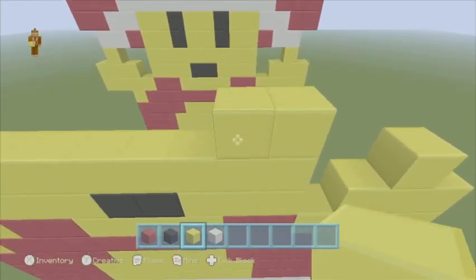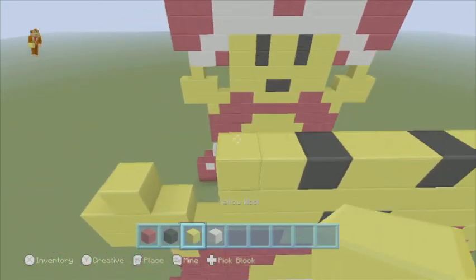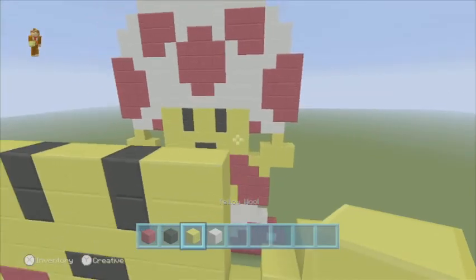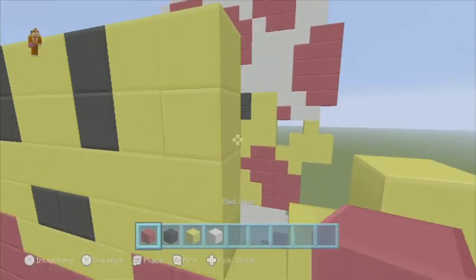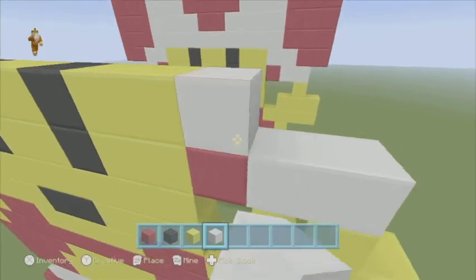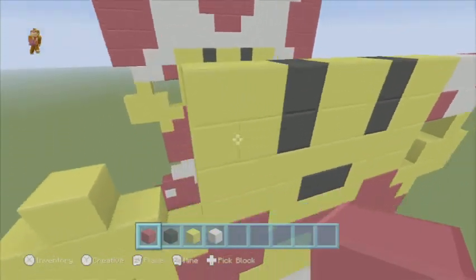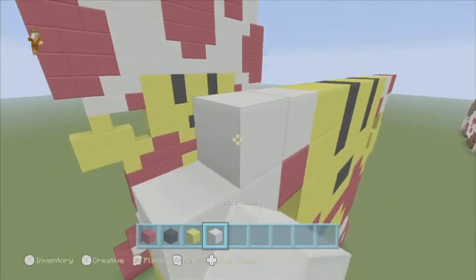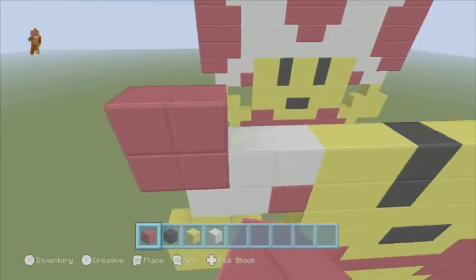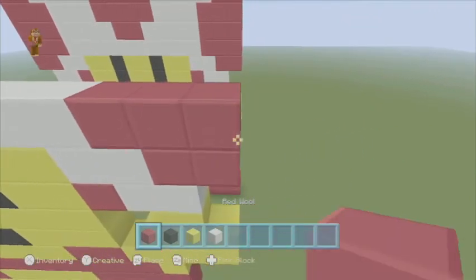Then we're going to go 2 yellow, 1 black, 2 yellow, 1 black, 2 yellow. And then do the same thing on top: 2 yellow, 1 black, 2 yellow, 1 black, 2 yellow. And now we're going to set up the head. We're going to come down to this block and place a red and 2 white, then 2 white, 2 red. And mirror this on the other side: red, 2 white, 2 white, 2 red, like that. Then on top we're going to go 3 red, 2 red, and a roll of white wool, like that. And 3 red at the end.